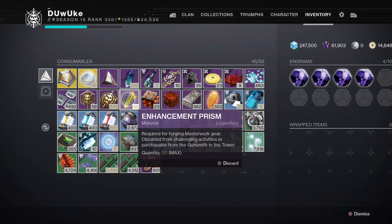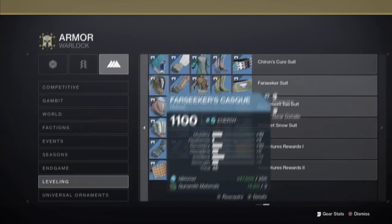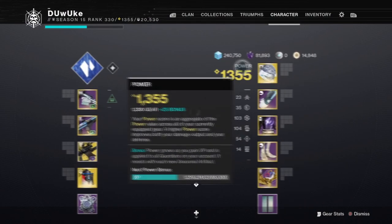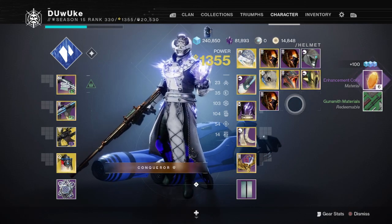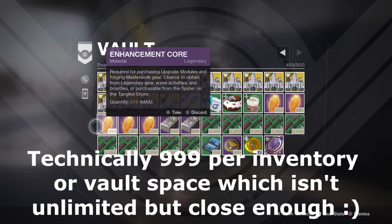Tip number five is a way to get around yet another material cap, this time with enhancement prisms. If you need more enhancement cores and have some enhancement prisms to spare, you can buy blue armor from collections — any armor will work. Then upgrade it from masterwork level five to eight, which will cost three cores, a prism, and a few lesser materials. Once you go back and dismantle it, you will get six cores, which is a net gain of three cores for one prism. This is an outstanding tip if you are low on cores, or even if you just want to efficiently use your materials, because prisms have a cap of 50 while cores have no cap at all.